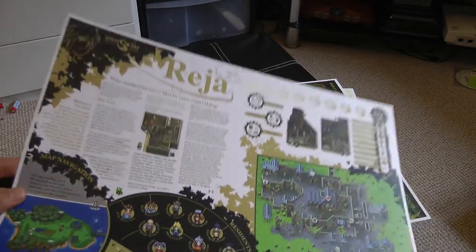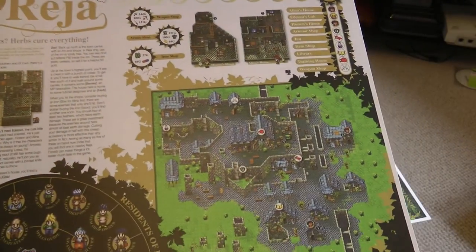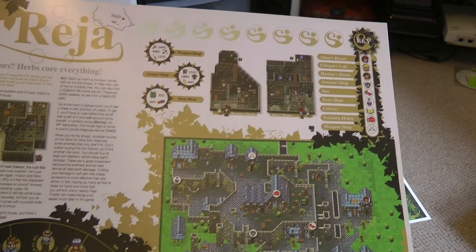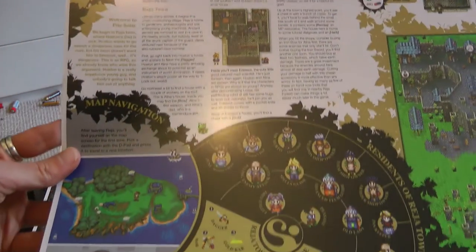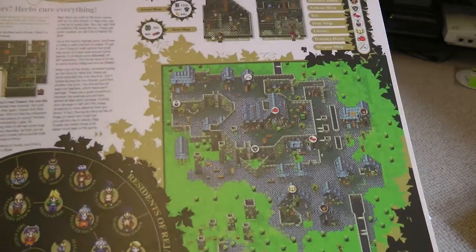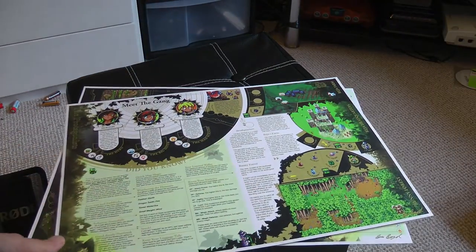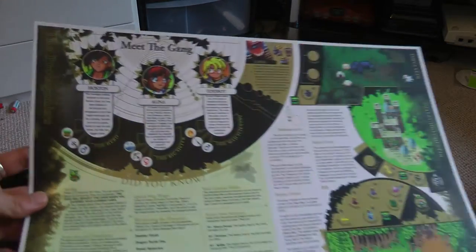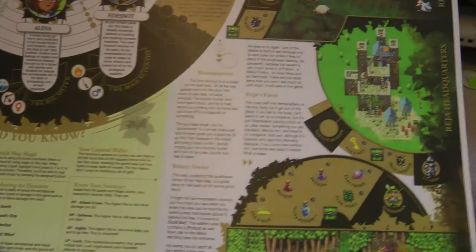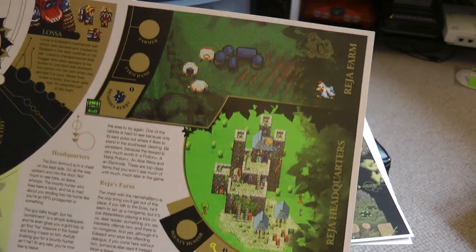These just look fantastic. If you've seen the strategy guide it does look kind of similar to a lot of the artwork in there, but you can imagine that these were presented to Watermelon just to show them what the strategy guide would look like. We've got a 'meet the gang' spread there — just a little introduction to the characters and some little guides and a bit of spiel about the areas, the farm and the forest.